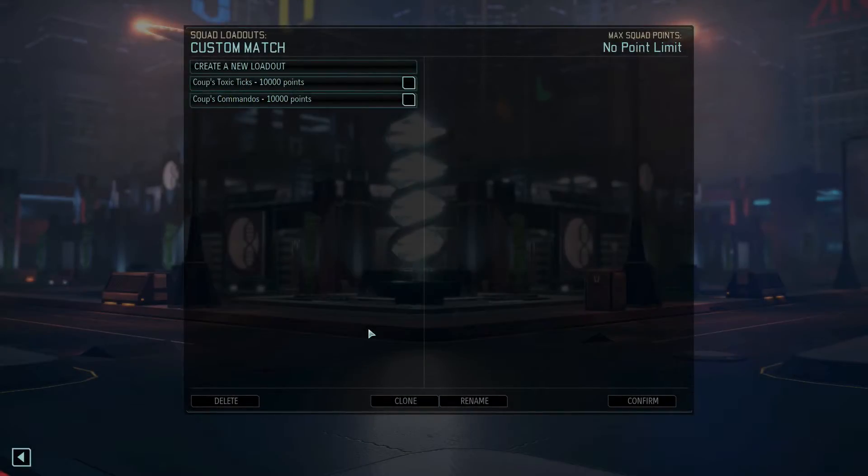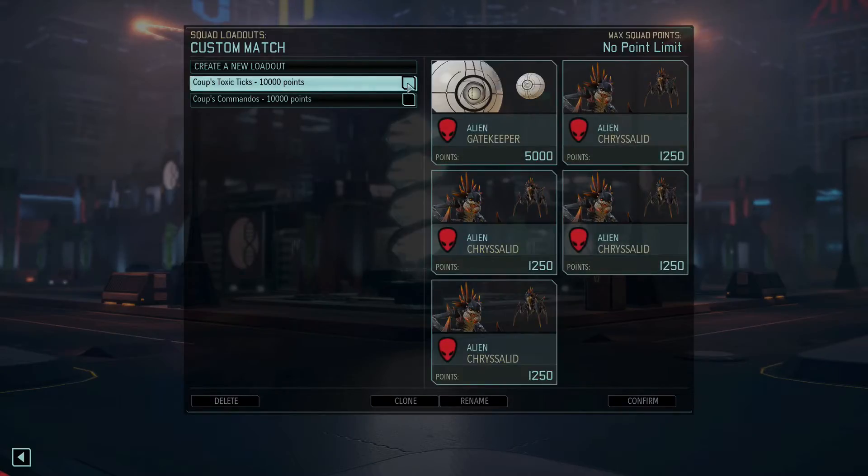Welcome back to Hubba Hubba's Smackdowns, or XCOM 2 Smackdowns. This game I'm playing against the Slowblade game. He brought Bravo 3-0 I think this time, and I've picked up Koop's Toxic Ticks as we can see here.